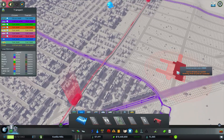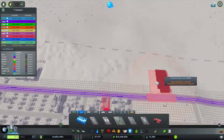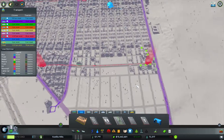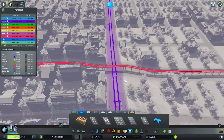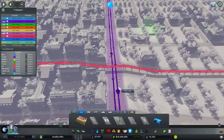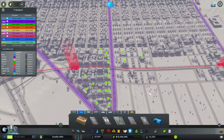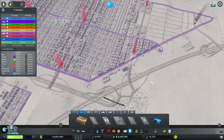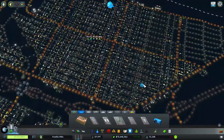That one's already placed. This one up here needs to be placed, though. We need a stop over there and a stop over there. This one as well — stop right there and a stop right there. So the mass transit, I do believe, is good.